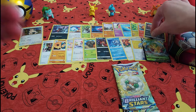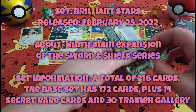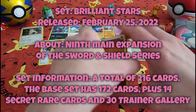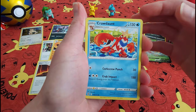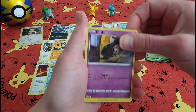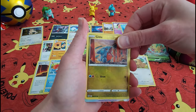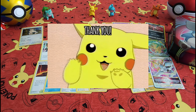Always nice when you get a full art card in one of the tins. And finally, let's move on to our Brilliant Stars pack. As usual guys, please don't forget to subscribe to my channel if you like what you're watching. Write me a comment — I love reading what you all have to say. Great way to end — pretty good Snorlax tin. Thanks everybody.